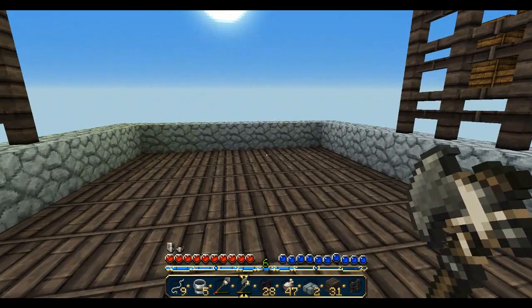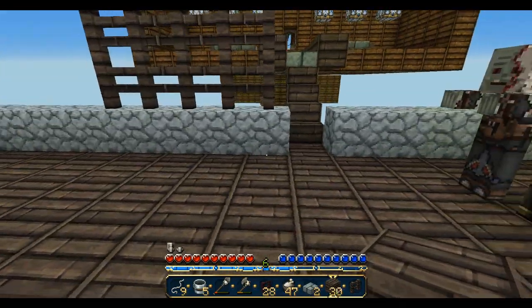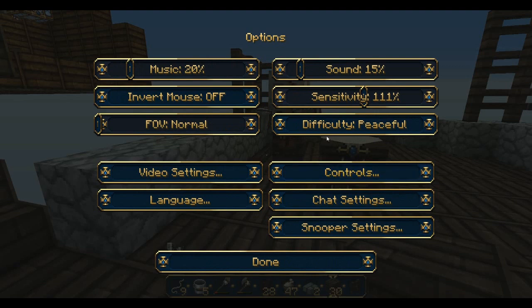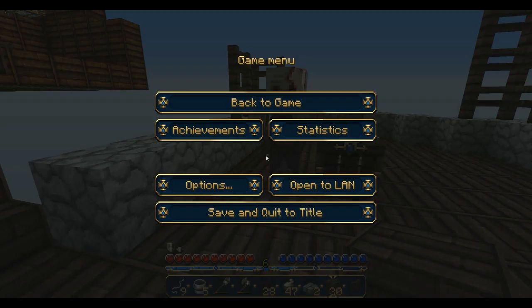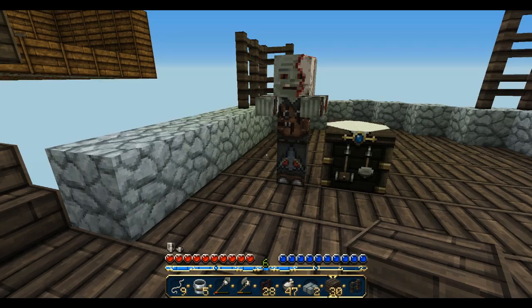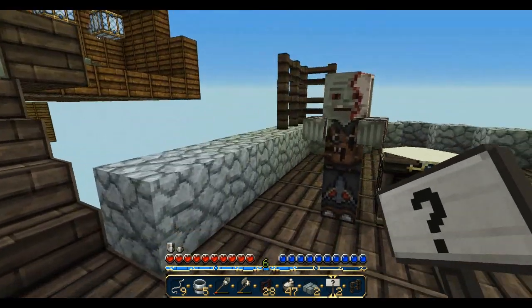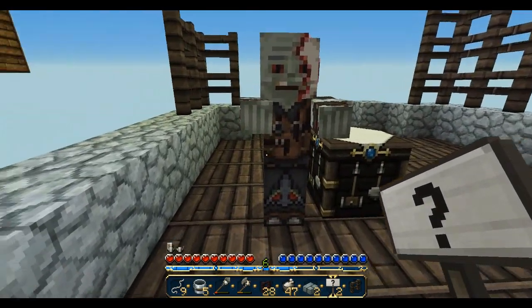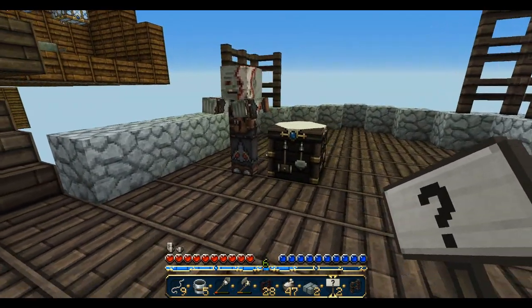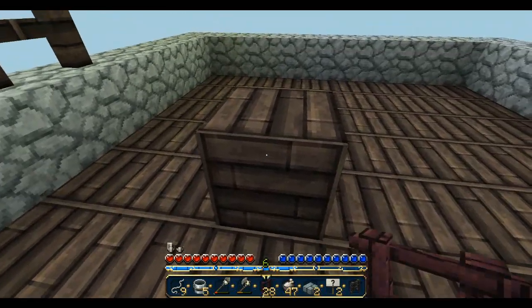I need to set up one more thing before we finish - there's gonna be a way down into the ship. I switched to easy mode to deal with this creeper. This will be a way into the ship and this is gonna go down with stairs once I get more wood. Building down is gonna be the hard part. I tried to keep a creeper as a pet by re-logging but he was gone - I was gonna keep him but guess I can't do that now.